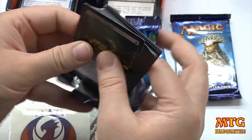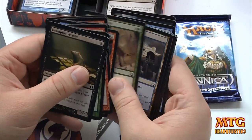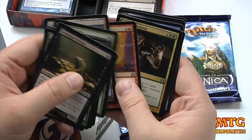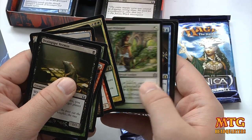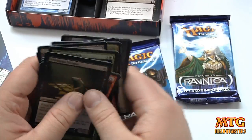Return to Ravnica packs are so easy to open — it's not as satisfying to me. We've got Gutter Snipe, Rights of Reaping, Dryad Militant, and the rare is Conjured Currency. Go to jail for that.